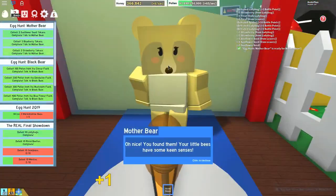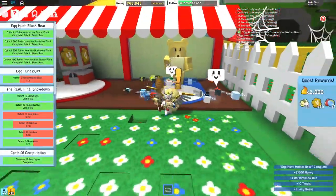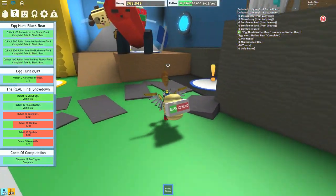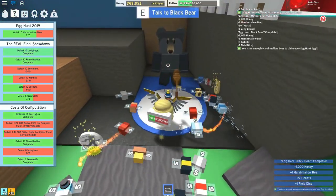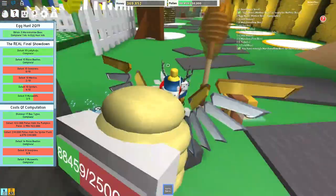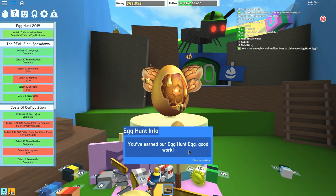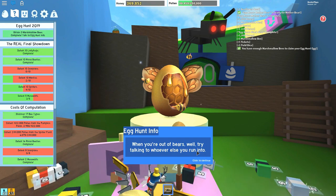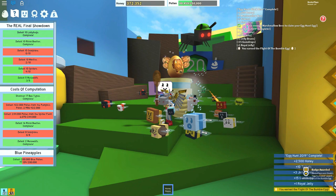We can go talk to the Mama Bear because we've got all of her stuff, and she's going to give you the special egg you need as part of the mission. Then you go over to the Black Bear — now that you've got his stuff, talk to him and he'll give you your reward as well. It looked for a second like I didn't get my egg, but I talked to him a second time and it's there. Now make your way over to the event egg, and you've got one, two, three of those marshmallow bees. You give them to the event egg and you are rewarded with the awesome Flight of the Bumble Egg.